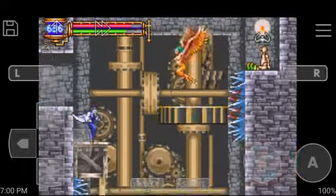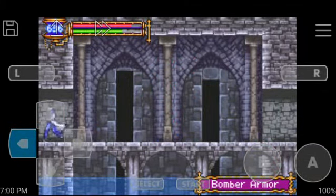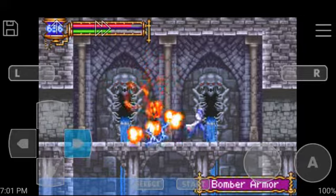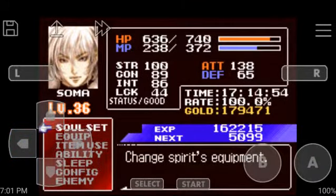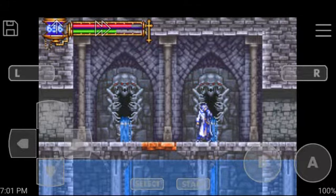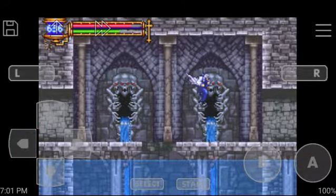Oh damn, these Medusa heads. So upon defeating Death we have gained access to a new soul which is called Skula. Now Skula is one of the souls in the game that you will have to retrieve no matter what in order to progress and in order to gain 100 percent of souls.